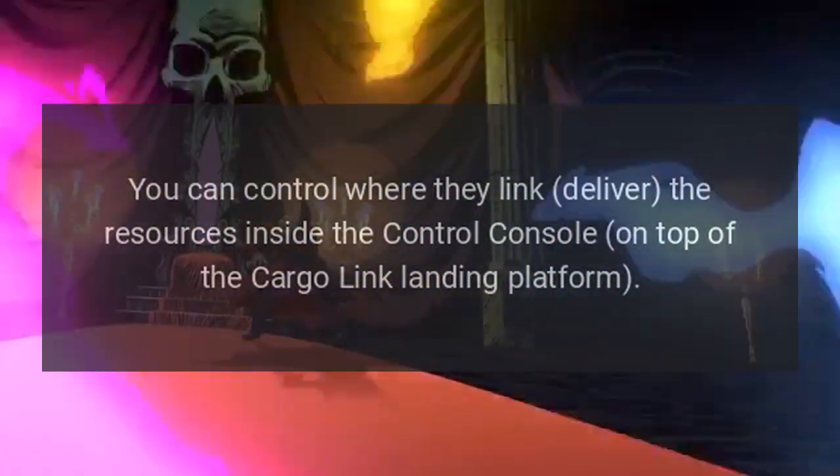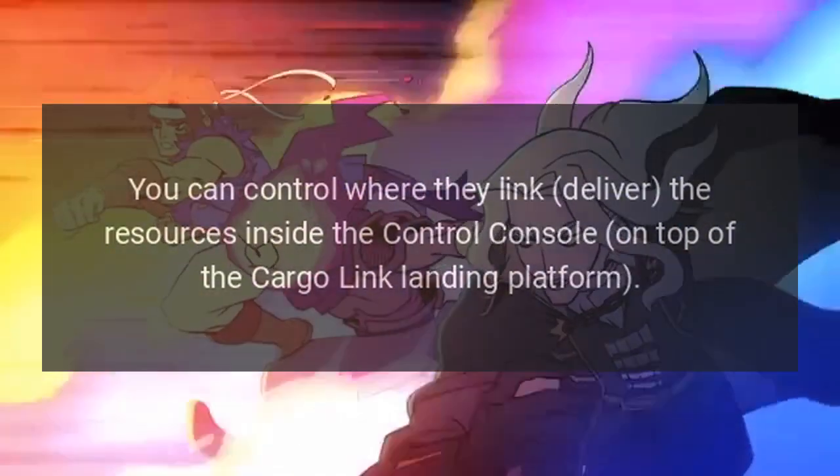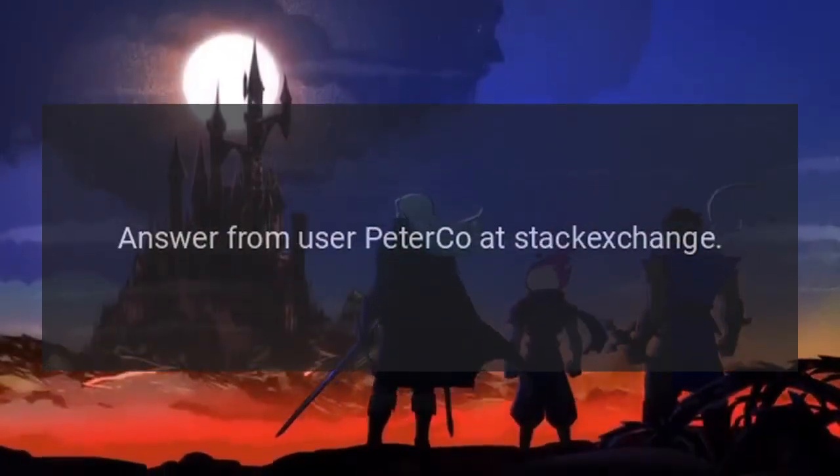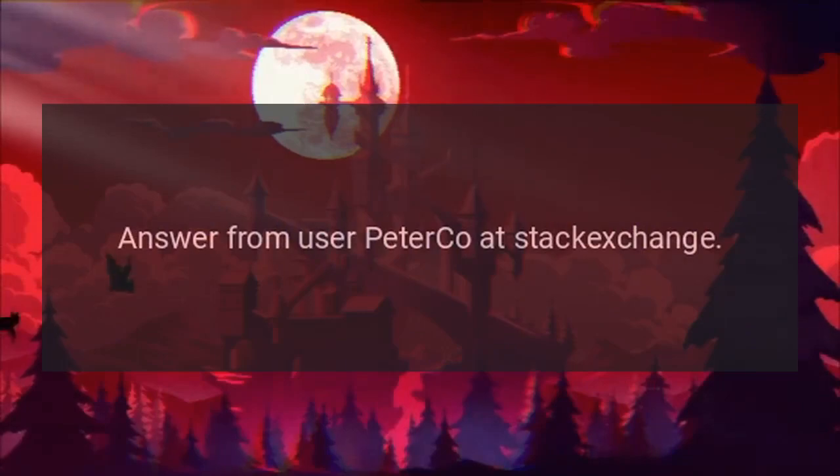The main difference is the need for helium-3 to run the inter-system cargo link. You can control where they deliver resources inside the control console on top of the cargo link landing platform. Answer from user Peter Co at Stack Exchange.